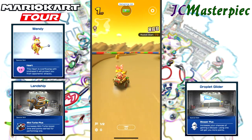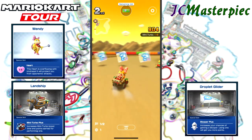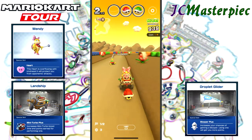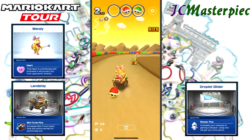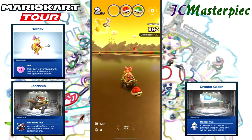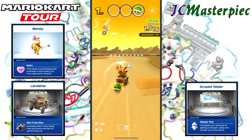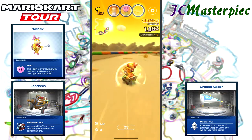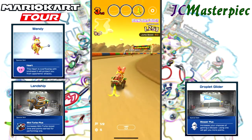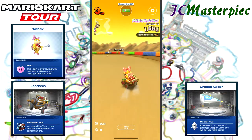Good start, but then dropped to second place. Don't want to use my red shell yet since he's got a banana sitting there ready. Missed the ramp — not surprised given the angle I was coming in at — and then I accidentally used my red shell and got hit. Now in third place, but my banana protected my tail from another shell.